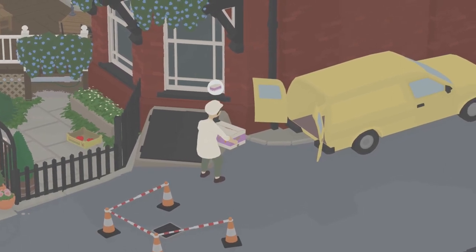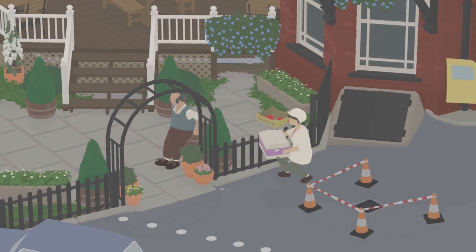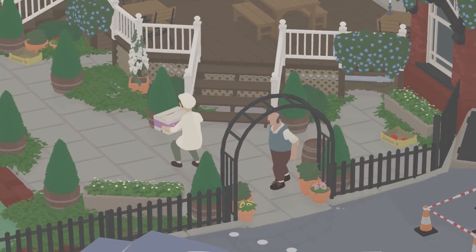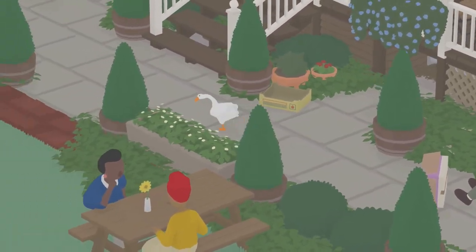To do this achievement you will need to have the third area's to-do list completed. Starting in the fourth area near the pub, make your way inside the pub by hiding in the box directly behind the van. A worker will come through and pick it up and take you inside the pub.